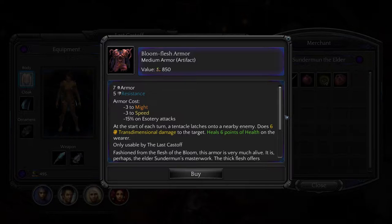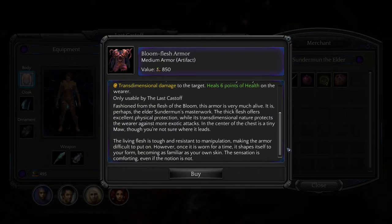Not good. At the start of each turn, a tentacle latches onto a nearby enemy — does 6 trans-dimensional damage to the target, heals 6 points of health on the wearer. Like a vampiric thing. Only usable by the last cast off. Fashioned from the flesh of the bloom, this armor is very much alive — perhaps the Elder Sunderman's masterwork. The thick flesh offers excellent physical protection, while its trans-dimensional nature protects the wearer against more exotic attacks. In the center of the chest is a tiny maw, though you're not sure where it leads. Once worn for a time, it shapes itself to your form, becoming as familiar as your own skin.